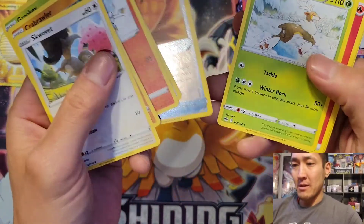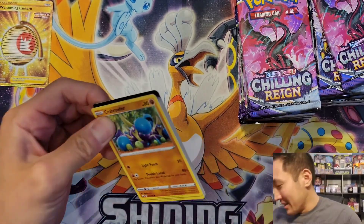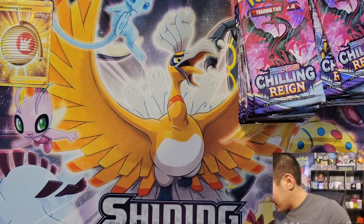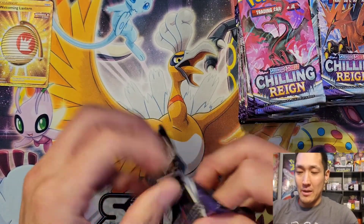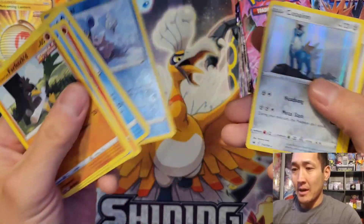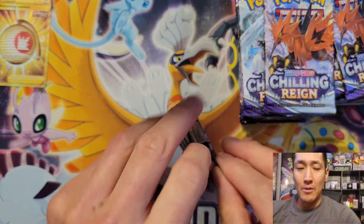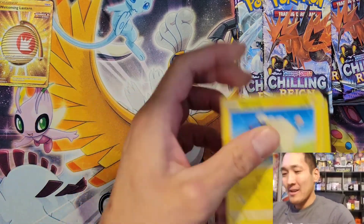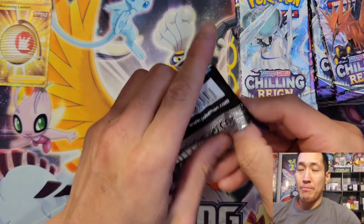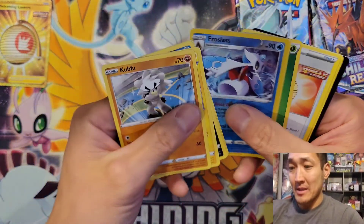That secret rare is not good for Chilling Reign, so it's reinforcing what we already know. I do like Shadow Rider Calyrex V-MAX — I'm really surprised honestly that it hasn't hit the meta as hard as we anticipated. So I'm beginning to understand why a lot of people didn't like Chilling Reign. I've opened a lot of it and it hasn't been too bad, but these packs are just really super hit or miss.